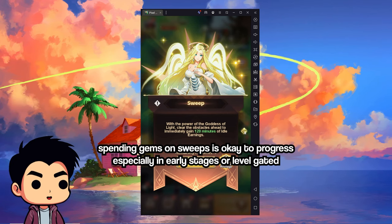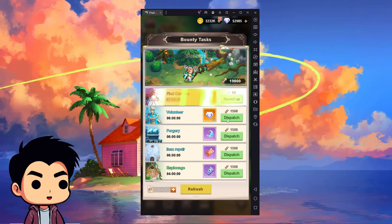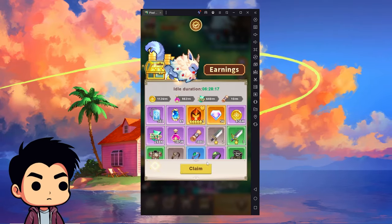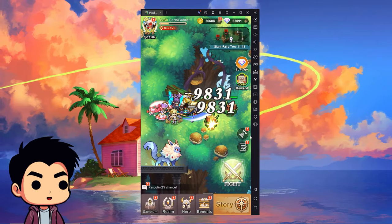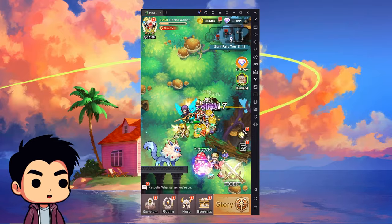Tip number one: always sweep. When you do the sweep, it gives you two hours of idle rewards, and you definitely want to maximize your sweep by advancing as far as you can. Always use your bounties in case you max out. Claim your rewards, level up, and you get a lot of stuff from sweeping.